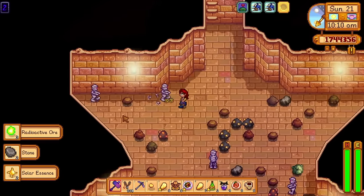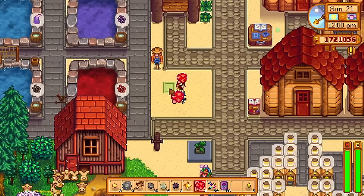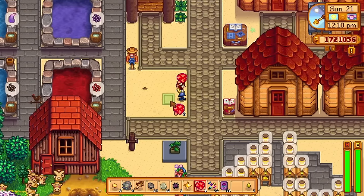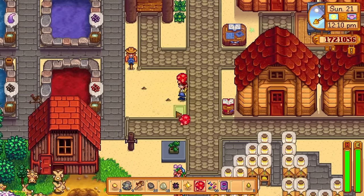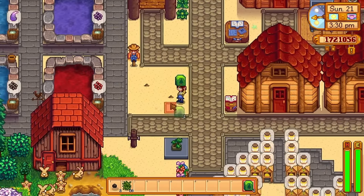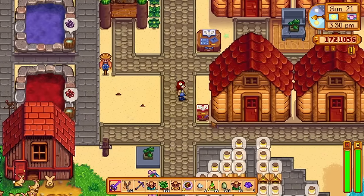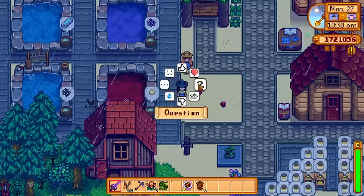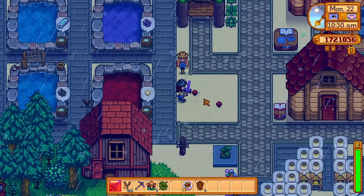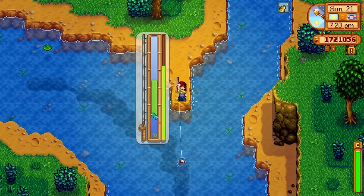The next item is much cheaper — it only costs five key gems and it's a Mushroom Tree Seed. If you weren't lucky enough to get a random mushroom tree on your farm, you can just buy a seed and plant it wherever you want. I love this addition because now you can place the mushroom tree exactly where you want it on your farm.